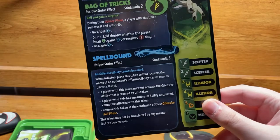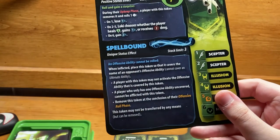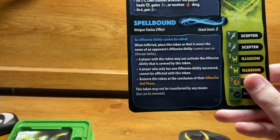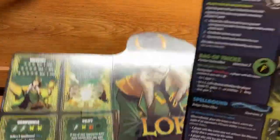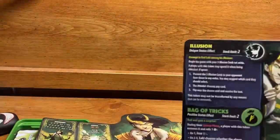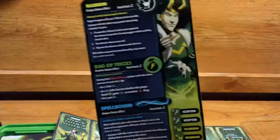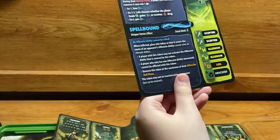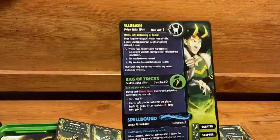Effectively, opponents have a five-in-six chance of a bad outcome from Bag of Tricks, while Loki has a five-in-six chance of a good outcome. Next is Spellbound, stack limit three, another unique status effect. An offensive ability cannot be rolled when inflicted — place this token to cover the name of an opponent's offensive ability. A player may not activate the covered offensive ability, and a player who only has one offensive ability uncovered cannot be afflicted with this token.